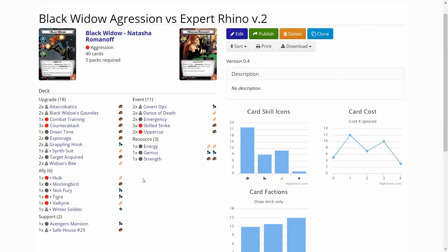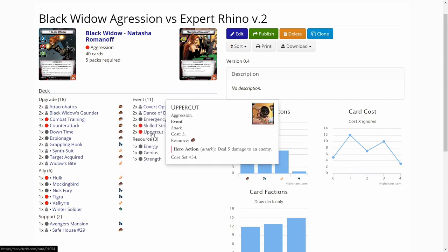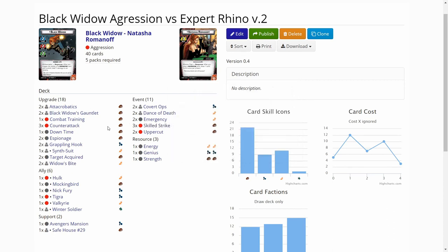Because I'm running the Masters of Evil modular set, there are a lot of boost abilities on cards, so I decided to add a couple of Target Acquireds into the deck. Also I found that I'm not playing Uppercut that much, so I cut one down and I'm trying out Skilled Strikes from the Doctor Strange pack to see how they work.